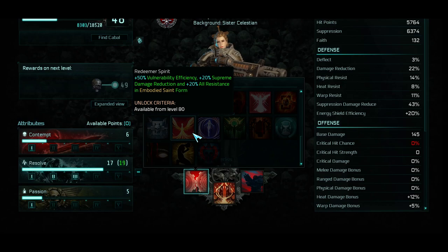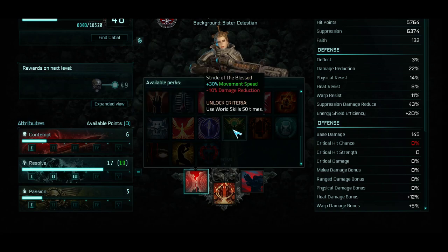Redeemer Spirit is pretty nutty: 50% Vulnerability Efficiency, 20% Supreme Damage Reduction, and 20% All Resistances in Embodied Saint form. So if you're going full Embodied Saint form, you can definitely dish out the damage — although I don't think that one's worth it. We'll see.